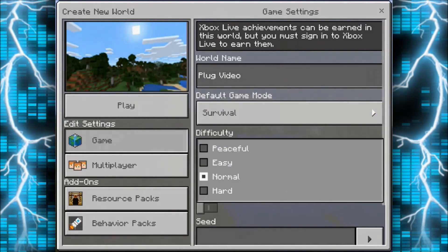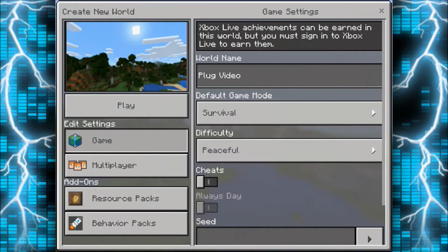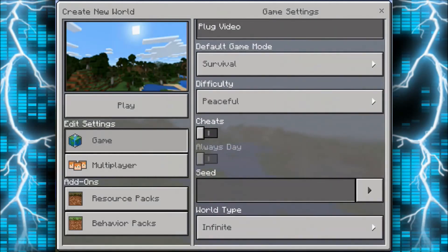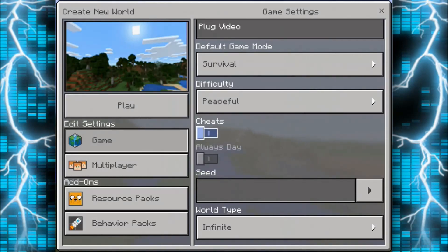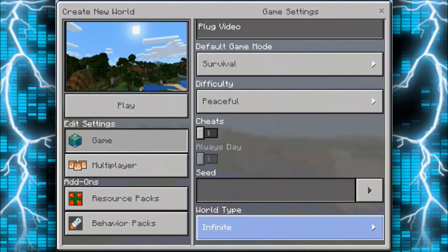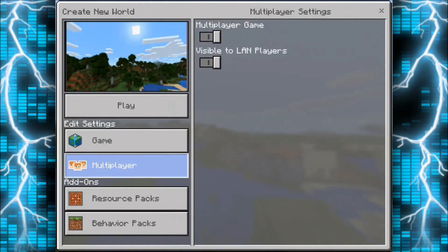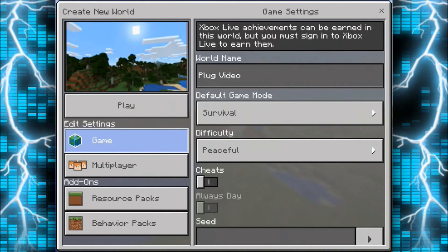We don't want to make it creative — we'll keep cheats off, otherwise it'll turn off achievements. Let's make it an infinite world. For multiplayer options, we do need this on — we need to make it visible to LAN players and have multiplayer on. That's a must, otherwise PlugPE will not connect to your game. We don't need to worry about resource or behavior packs.